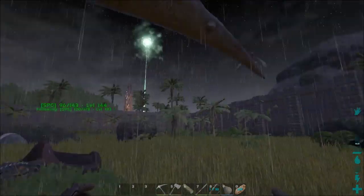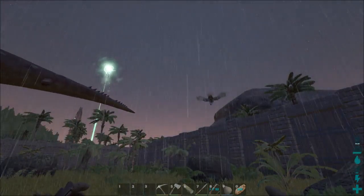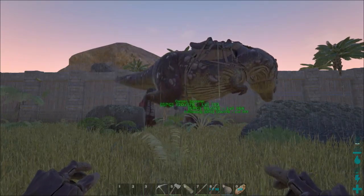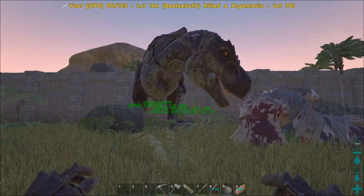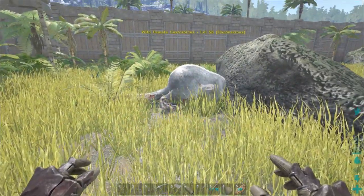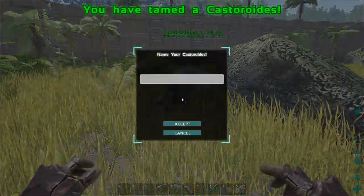The first Quetz we tame might be our speed Quetz and the big one we find later will be our weight Quetz. This whole taming session has been taking about 80 minutes. There you go — SPG level 56 is now level 82, not too bad.